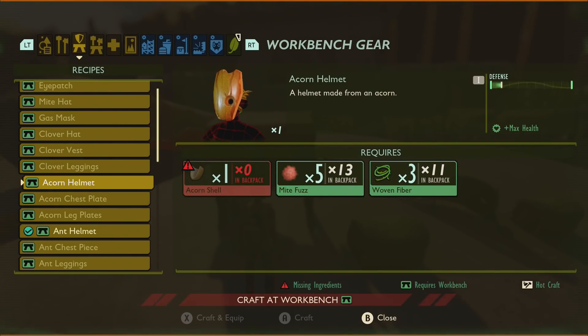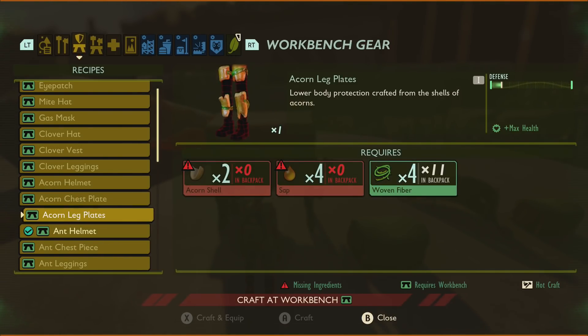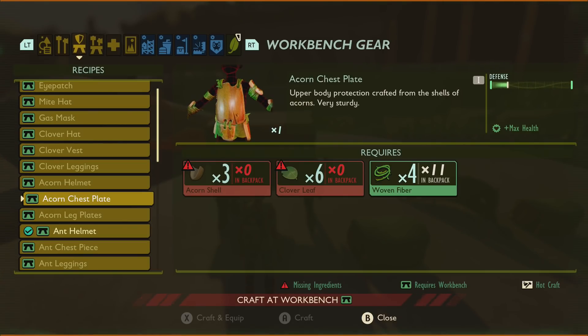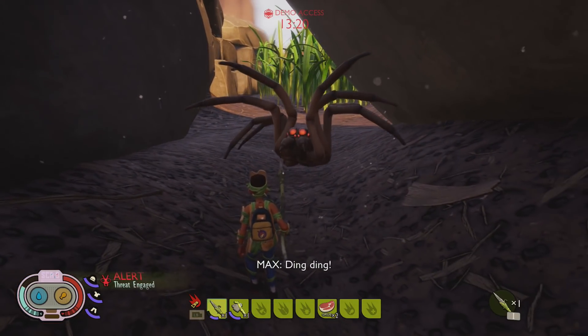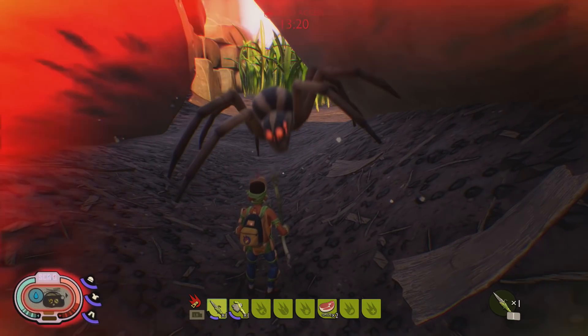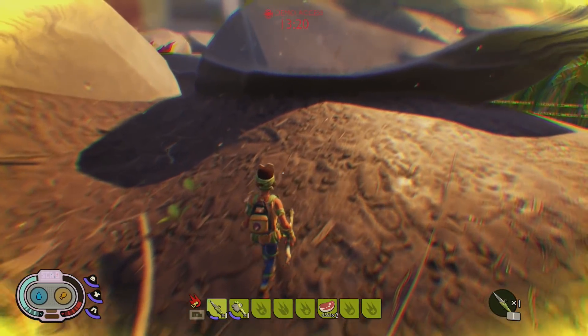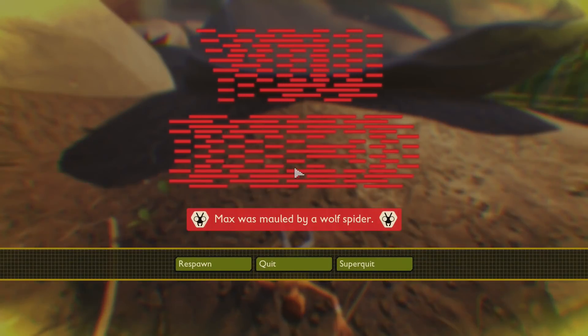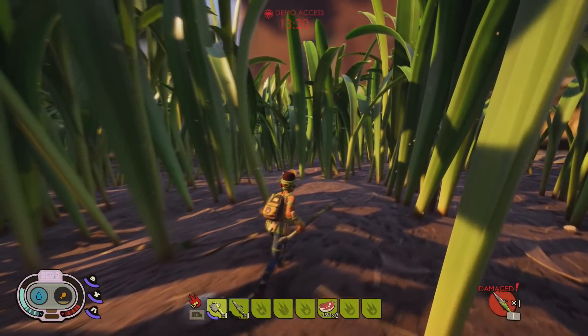Next we've got the acorn gear. The helmet is one acorn shell, five mite fuzz and three woven fiber. The chest piece is three acorn shells, six clover leaf and four woven fiber. The leg plates need two acorn shells, four saps and four woven fiber. The helmet and leg plates give one defense each and you get two defense with the chest piece — so that's four defense total, pretty good. Its side effects are max health and a set bonus called uncrackable. Wolf spiders are probably the most deadly creature in the game, and the acorn armor keeps you at about a quarter health after an attack where normally any other armor would get you killed. The acorn pieces also appear to be more durable, so you won't have to repair them as often.